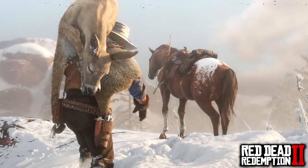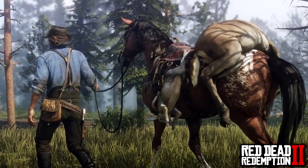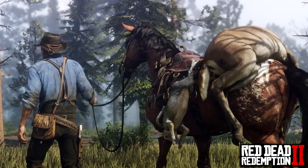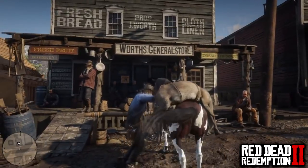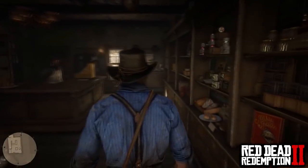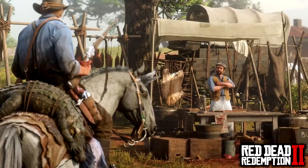Once the animal is dead — skinned or not — you'll need to get the materials back to base camp or a shop. Call your horse over and place your newly hunted prey onto the back of your trusty steed. From there you can take your hunted animal to a shop to sell for meat or pelt, or take it back to camp for Pearson to cook meals and boost the morale of your gang members.